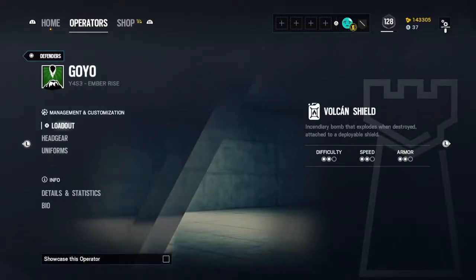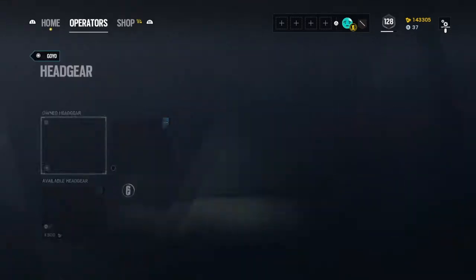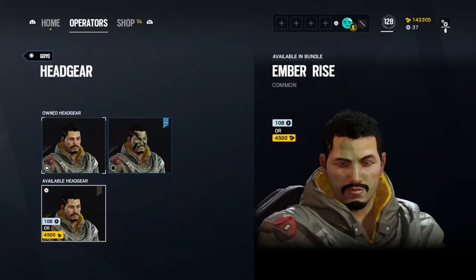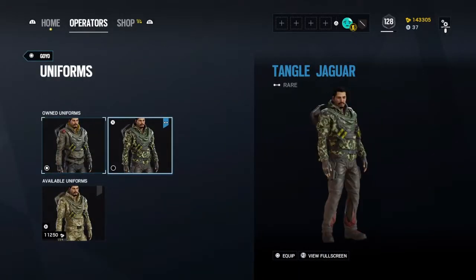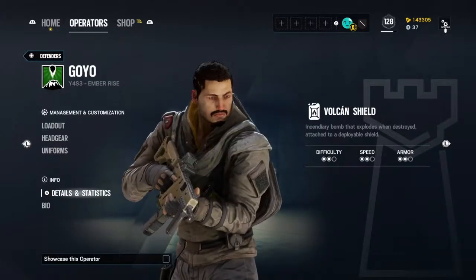We have Goyo. Volcan shield - an incendiary bomb that explodes when destroyed, attached to a deployable shield. You can look at his headgears, uniforms, arms.